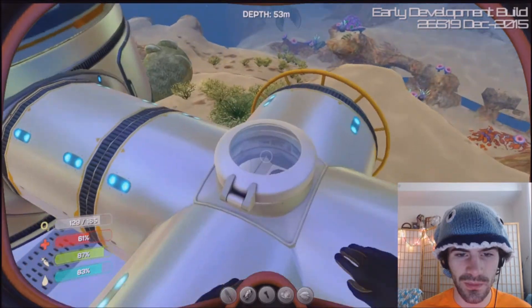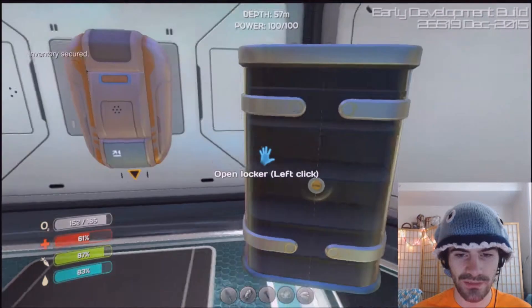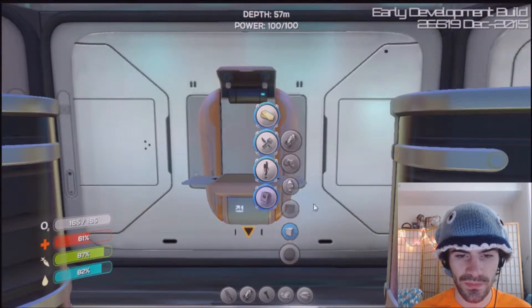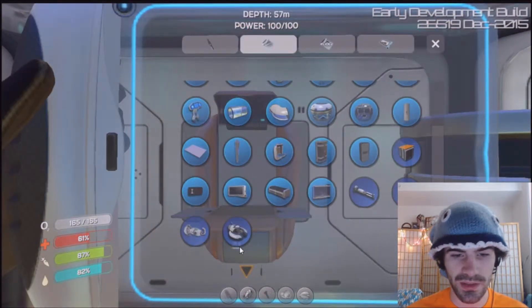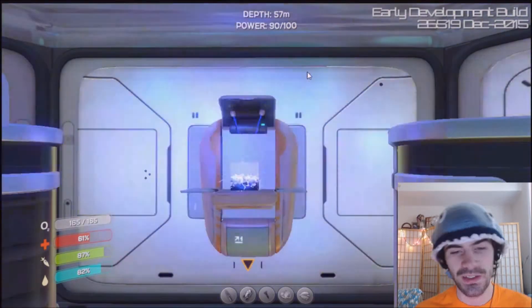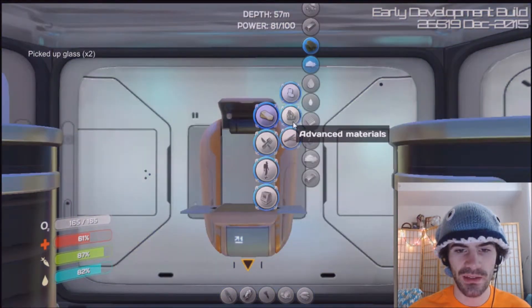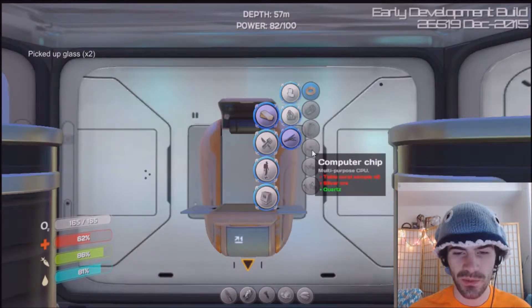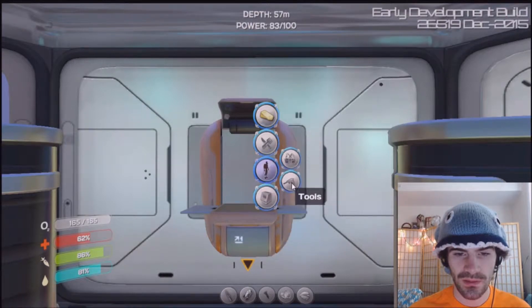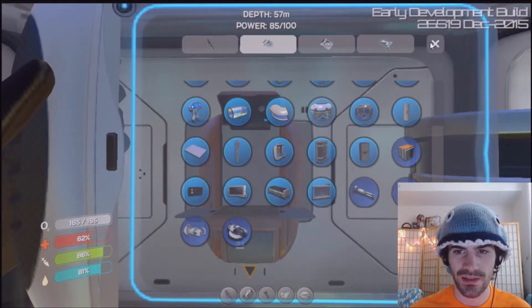Yeah, I guess it's a little smoother and you get the map, but it's not as fast anymore. The Seamoth blueprint said that I needed two glass, so let's make two glass. And then I think I'll need a computer chip, which takes quartz. Okay, so I should have what I need for a Seamoth now.